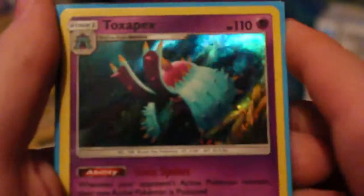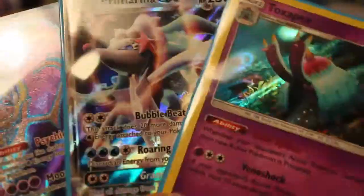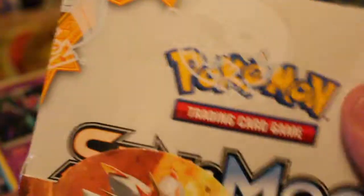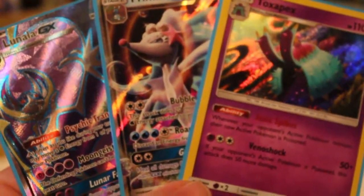Okie dokie folks, so we are back. For our pulls, we got a Holo Togedemaru, a Primarina GX, and a Full Art Alolan Ninetales GX. I feel this went really well, considering this is the first Sun and Moon packs I've opened — this is amazing. Like if you like, dislike if you dislike, comment and share this video with a friend, and make sure you subscribe. For our next set of videos, we are opening up this booster box of Sun and Moon — I'm probably going to do about three parts. With that said, ladies and gentlemen, I have been your host ThePokeyKnight, thank you for watching, and hopefully I'll see you all in the next video — bye bye!